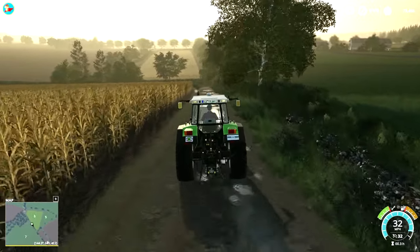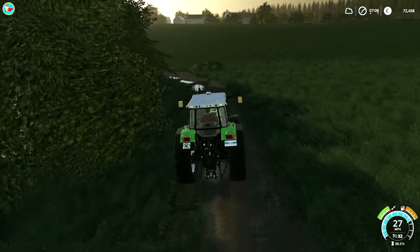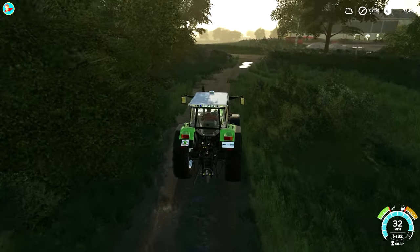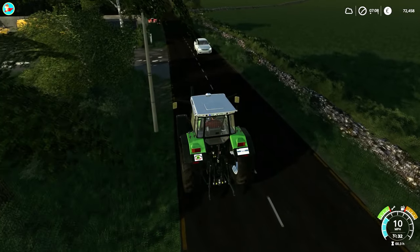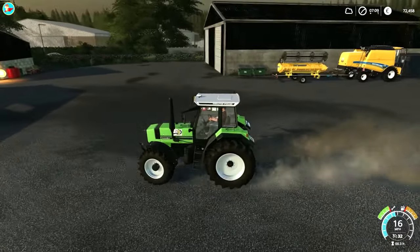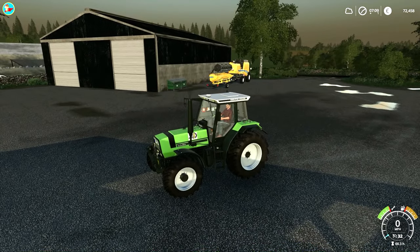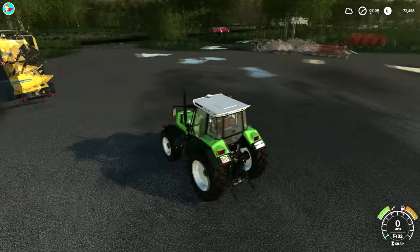As you can see we've got £72,000 in our bank, which seems like a lot of money, especially as most of our equipment is paid for. There are a few bits we haven't got yet and of course I need to buy some animals. All of these pieces in the compound are ours. And if I'm not mistaken, that's the combine we ordered that's been stored here.